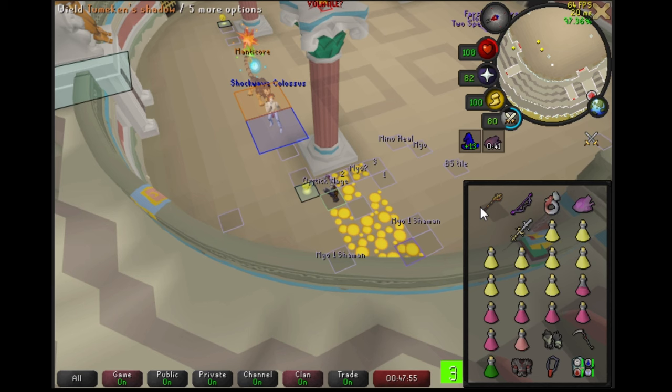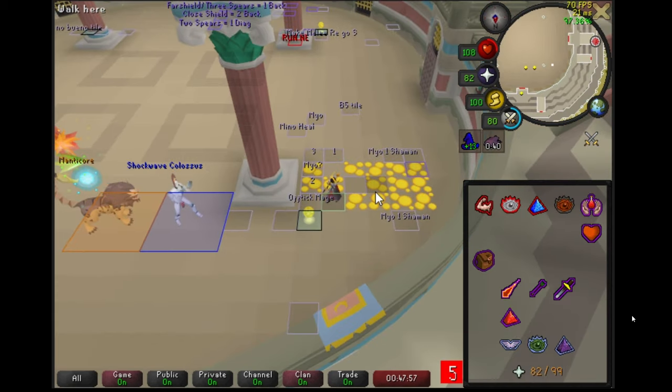When you have an already revealed manticore that's starting with the same style as the NPC in front of it, stand on the north edge of the pillar, pray against the manticore's first style, and walk out and click the manticore. The front NPC will same-tick with the manticore's first attack. It's a very easy solve — it's essentially just clicking a manticore.